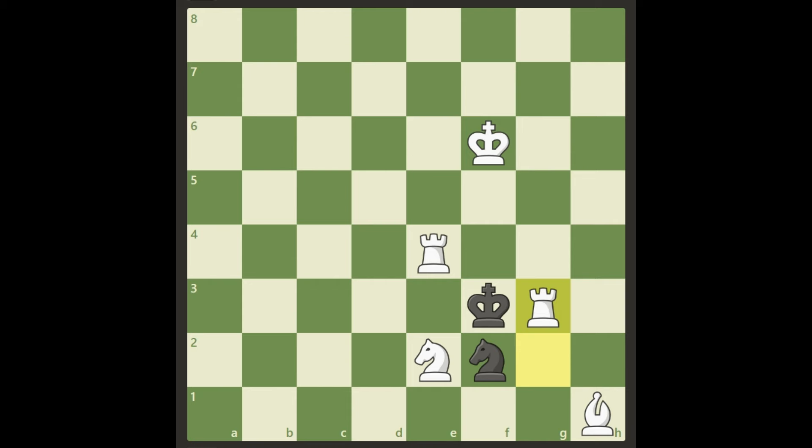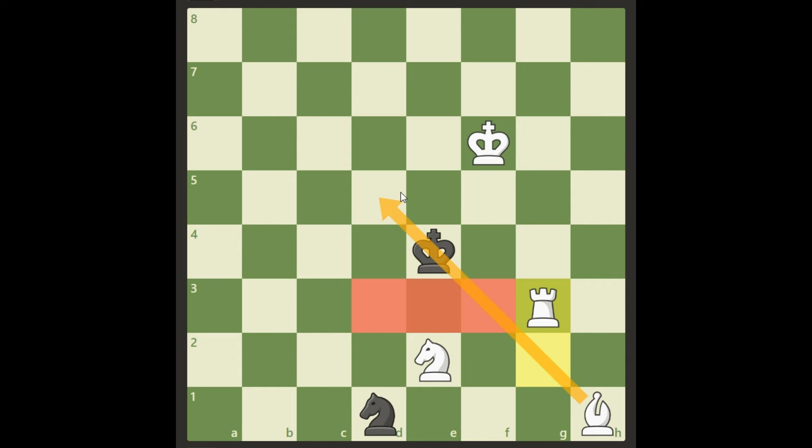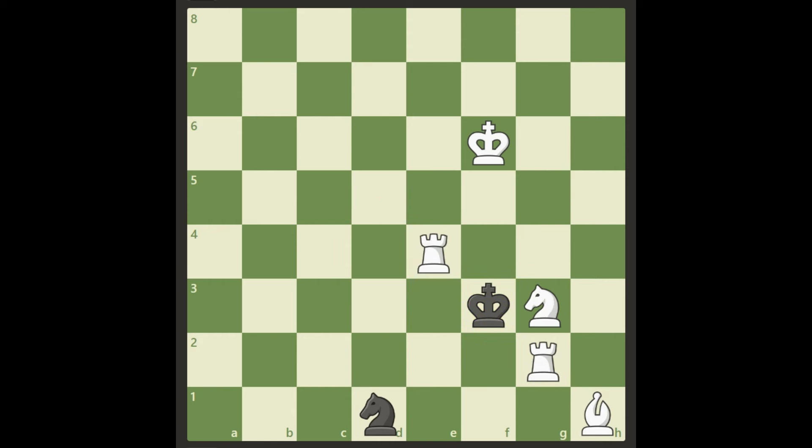The last possible defense: this rook is actually hanging, so why not take it? Well, because of this — we just move our rook to g3. This rook covers these squares, the bishop is checking the king and also covering the d5 square, the knight covers these squares, and our king covers here. So this is also checkmate.